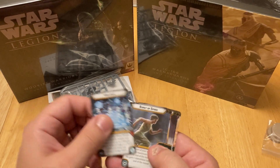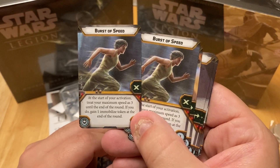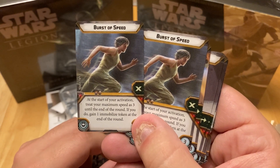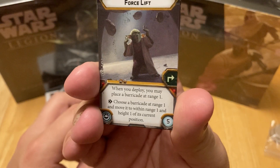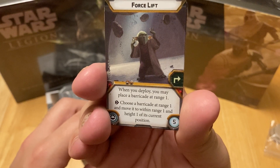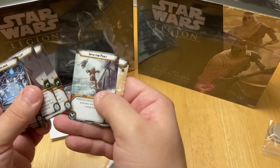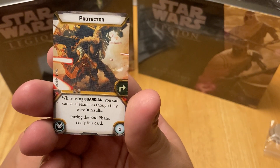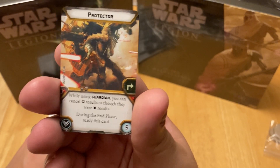Going through the upgrade cards: Burst of Speed looks new - at the start of your activation, treat your maximum speed as 3 until the end of the round, but you gain one Immobilized token at the end of the round. Force Barriers is not new. Force Lift is new - when you deploy, you may place a barricade at range 1, or choose a barricade at range 1 and move it within range 1 and height 1 of its current position. Into the Fray again. Protector is new: while using Guardian, you can cancel Crit results as though they were Hit results; during the end phase, ready this card.